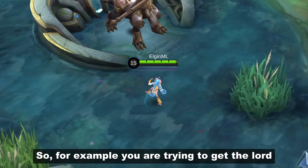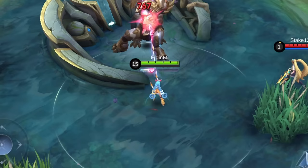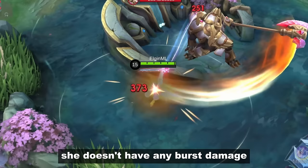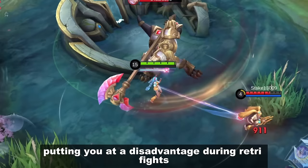For example, if you're trying to get the Lord and an enemy shows up within your range, her first skill changes targets. So during crucial Lord fights, she doesn't have any burst damage or skills to last-hit the Lord, and her first skill will change its target, putting you at a disadvantage during retake fights.